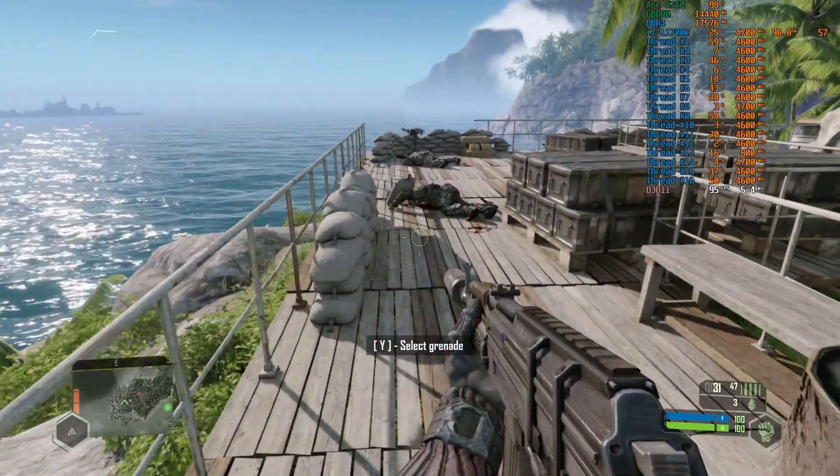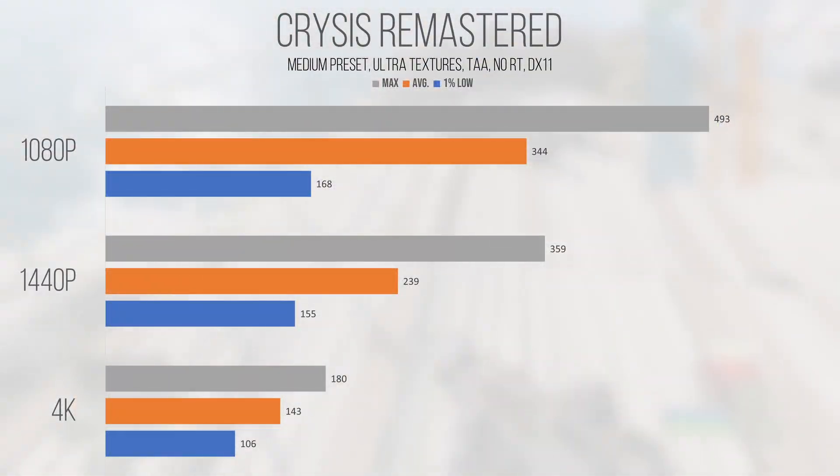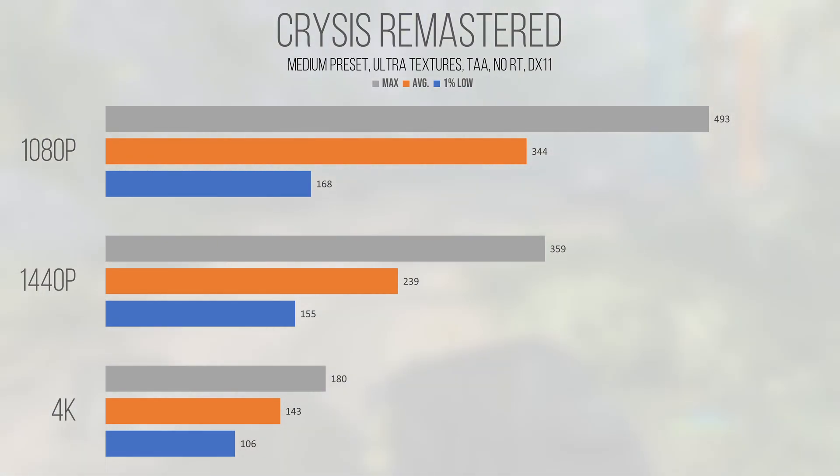Crysis Remastered, a CryEngine game built on DirectX 11, performed very well at all resolutions tested without any fancy ray tracing or AI upscaling enabled. With an average and 1% low of 344 and 168 FPS at 1080p, the 4070 pushed out a beyond adequate amount of frames for most high refresh rate monitors. 1440p saw average performance drop to 239 FPS and 1% lows of 155. 4K dropped quite significantly, but the average of 143 and 1% low of 106 still painted a picture of a game that's beyond playable in literally all scenarios.